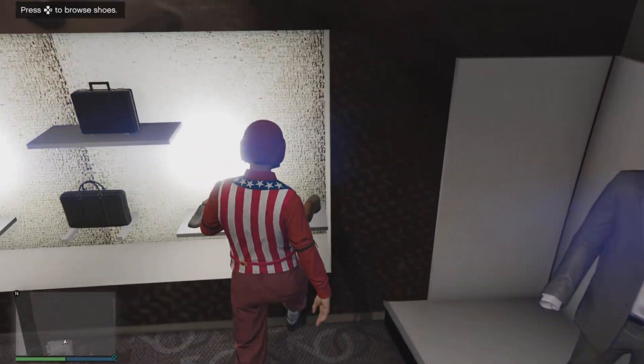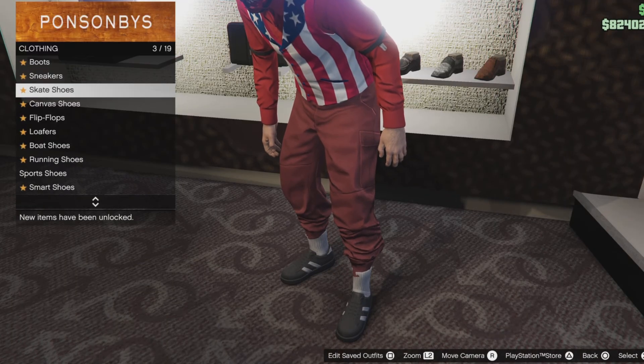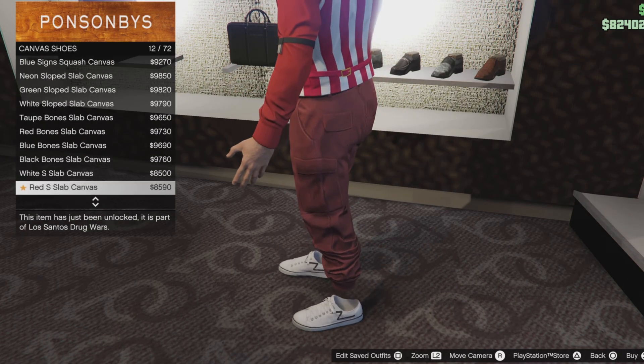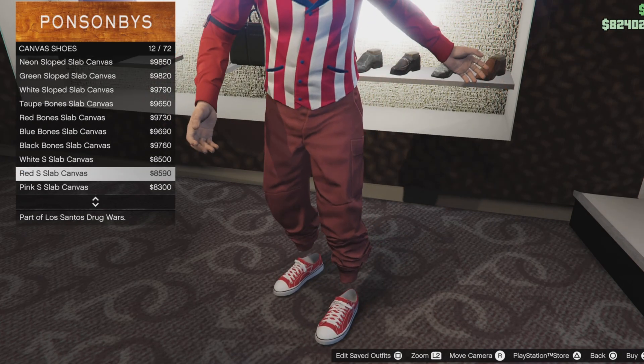Then go to shoes. You can select any type of red, white, or blue shoes of your choice. I want to select canvas shoes — these blue canvas shoes.